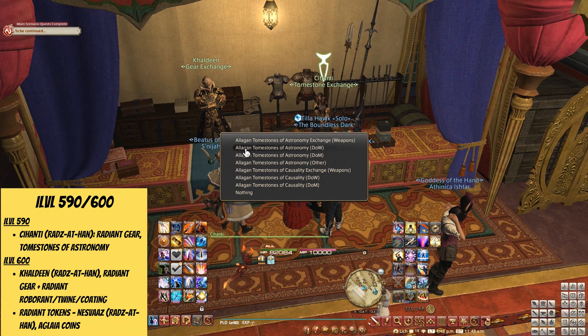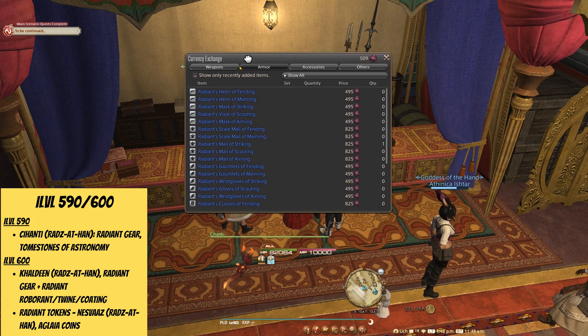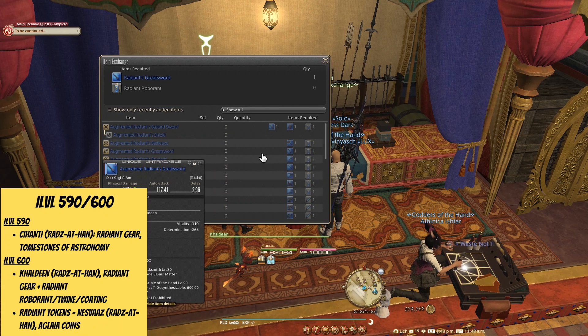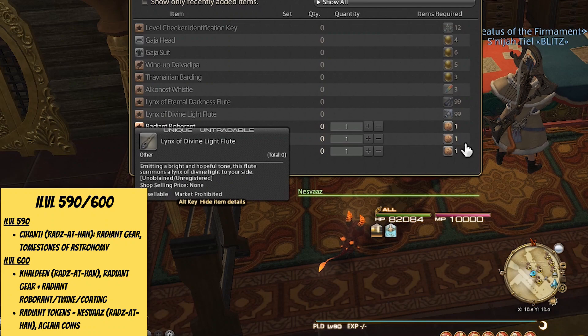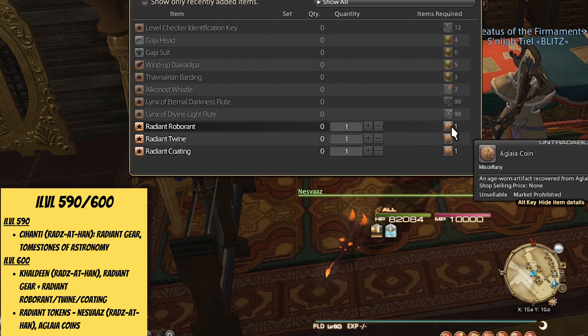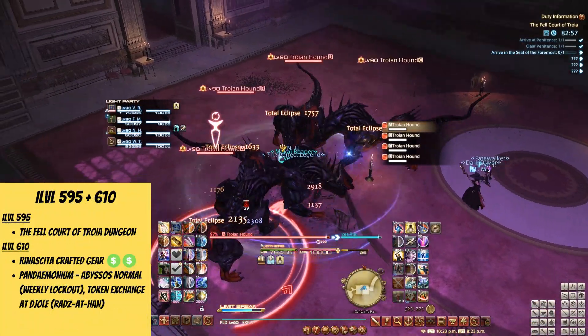you can purchase the i-level 590 Radiant gear for the Tombstones of Astronomy in Radzathan over at Kehandi. Next to her is Kaldin, who will upgrade this gear from 590 to 600 with Radiant Roborants, Twines and Coatings. You'll receive these items in exchange for your Aglea coins over at Nesvas, and since Aglea's restrictions have been lifted, you can get as many of these coins as you need right now.